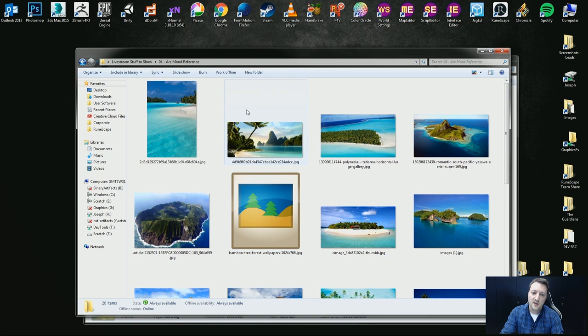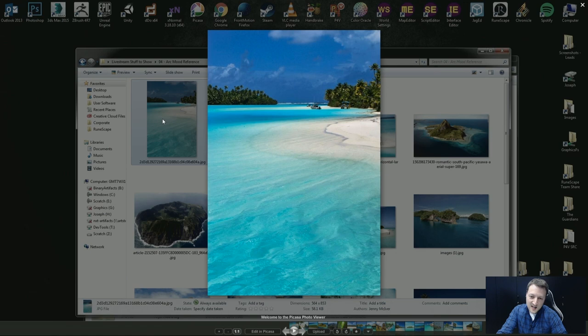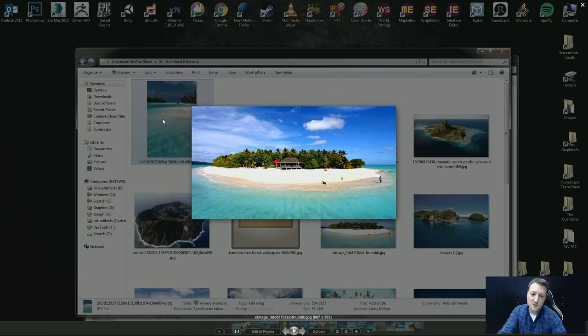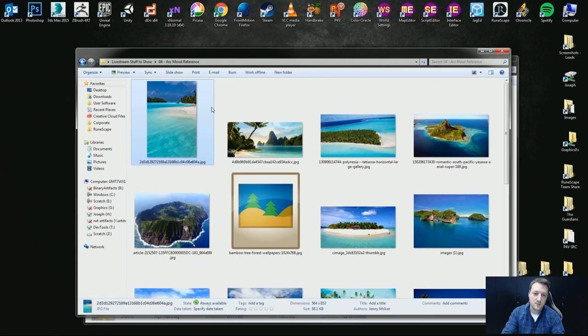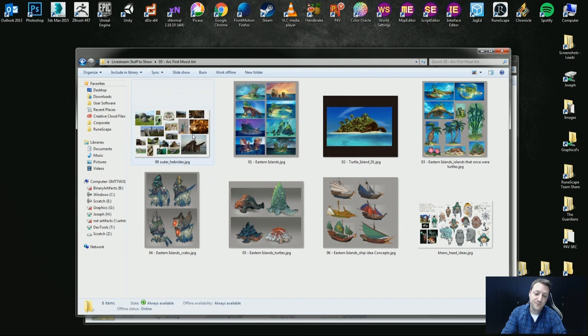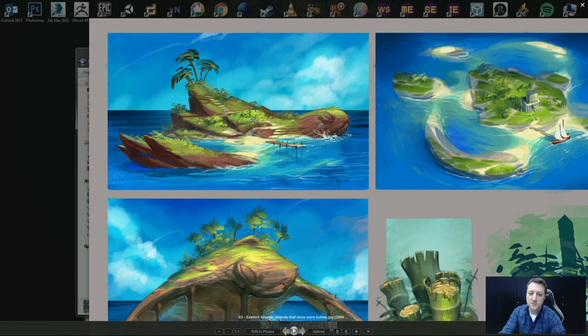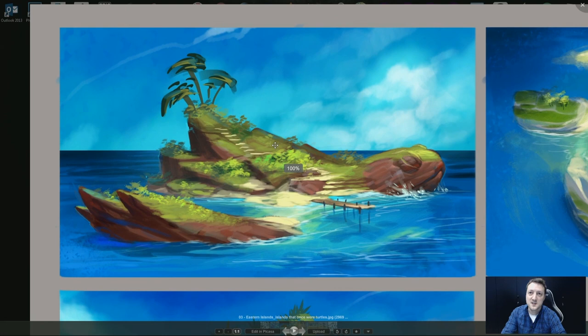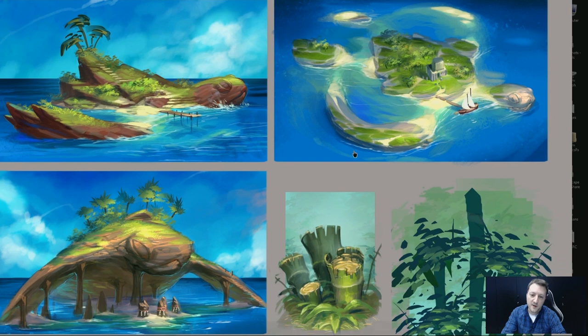Before requesting anything officially, we got some image reference for the sort of colour scheme and type of islands we'd like — Google searches for the colour, bamboo obviously needing to feature, white sandy beaches and small islands. We give these to the concept art team to create mood art. We haven't officially started design, but we've already started getting mood art back. One of the requirements was the island chain called 'the islands that once were turtles' — what could they look like? These are potential solutions, though we're not 100% on scale yet.